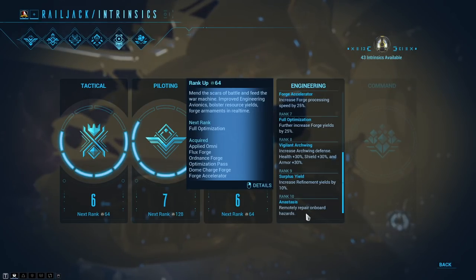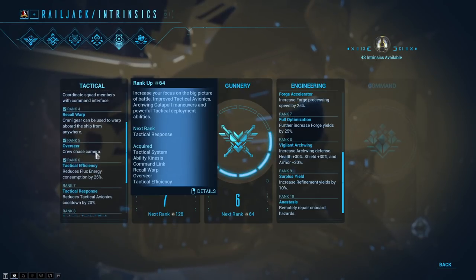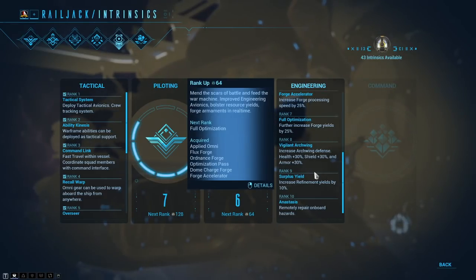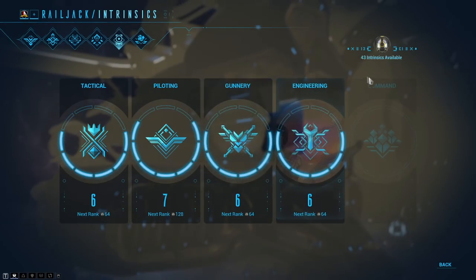Engineering rank 9 is Anastasis — remotely repair onboard hazards. Similar to the tactical command link where you press L to use abilities or fast travel, here you press L and anywhere there is a breakout on the ship, you can repair it from wherever you are. There is also another intrinsic called Command, but that's not out at the moment.